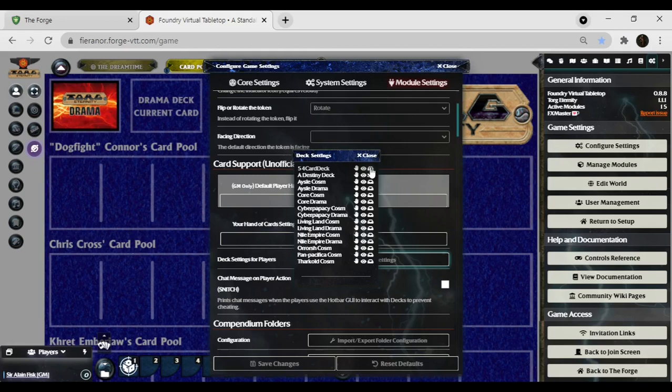Discard pile settings — can players view the discard pile and can they interact with it? You've got your Cosm decks and your Drama decks. The players really don't need to deal with the Drama decks at all, nor should they deal with the Cosm decks — that's something the GM should do. I'm going to stick with the Destiny deck and start out with draw cards settings. When I pop open draw card settings, I get a list of my players and I get to determine who can interact with the Destiny cards. The draw card settings means that they can draw cards for themselves.